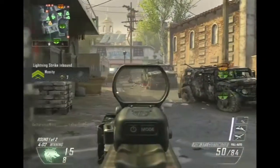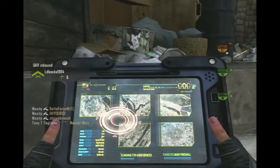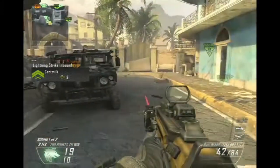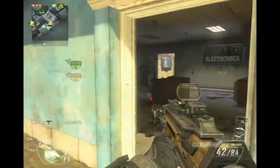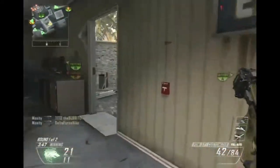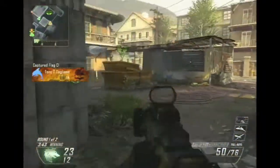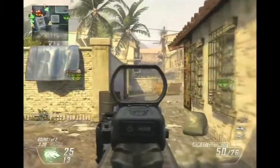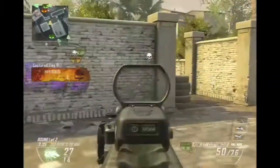Because you died, it resets, but towards your next scorestreak. So right now my scorestreaks are UAV, Lightning Strike, and Dragonfire. A little bit later when I'm using the Dragonfire, I get it twice. The first time there's a host migration, so it will freeze for a minute — you'll see it obviously. It looks kind of weird because it'll just go from it stopping to 'begins in 3, 2, 1.'